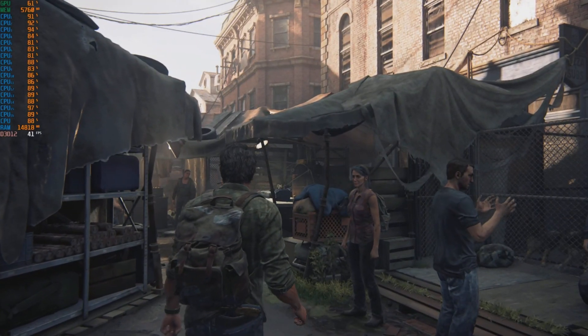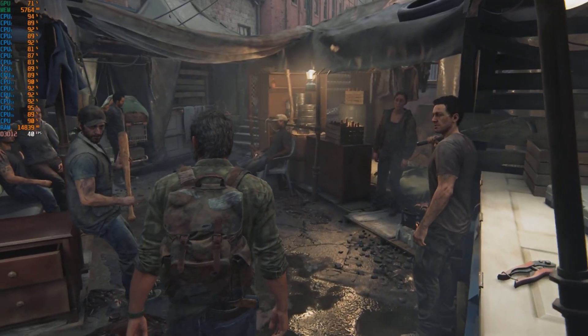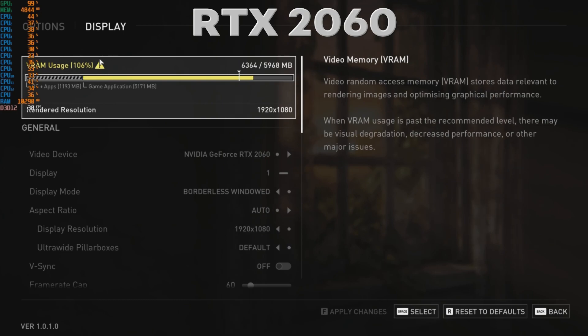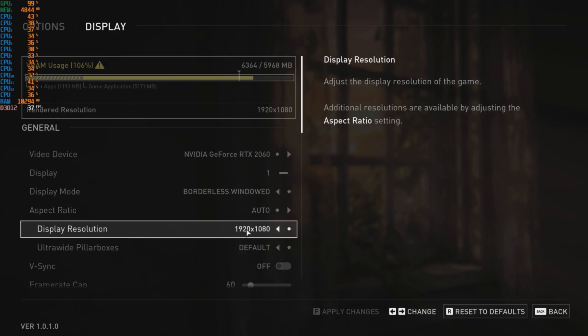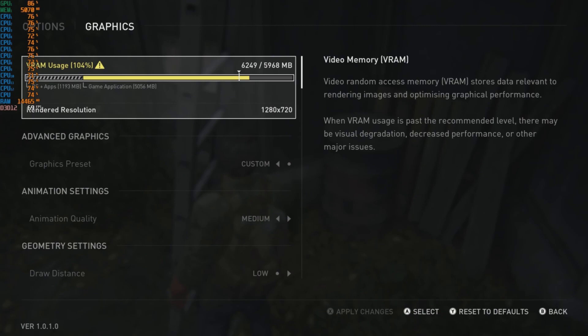Let's look at the settings used on both cards. When you first load the game and it auto-detects, it puts mostly low and a few mediums on these cards, which is not good at 1080p. There is a separate display menu and a separate graphics options menu with a lot of settings. There's even an on-screen display to show FPS and memory usage — not totally sure it's accurate, hence we use MSI Afterburner for our readouts. With these optimized settings the game looks pretty good and plays okay.